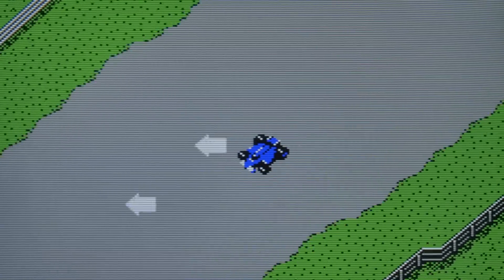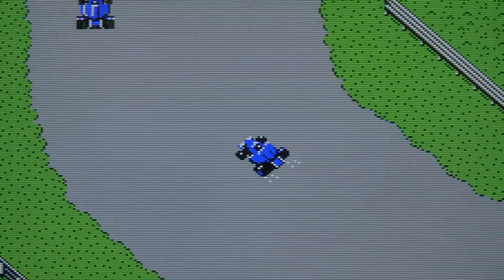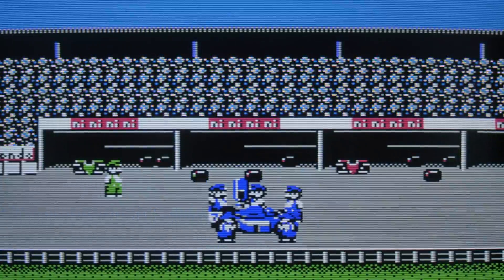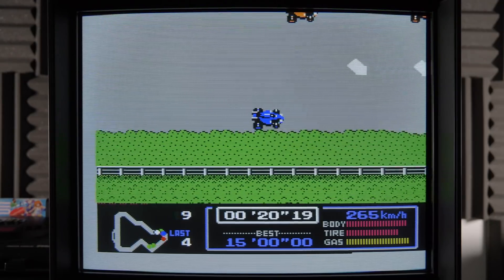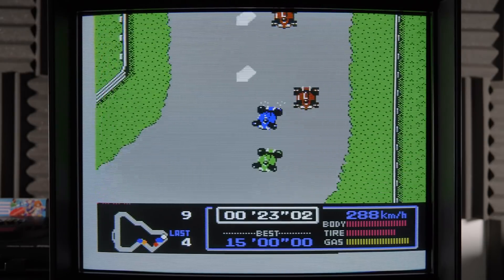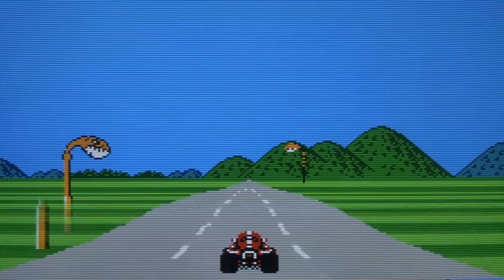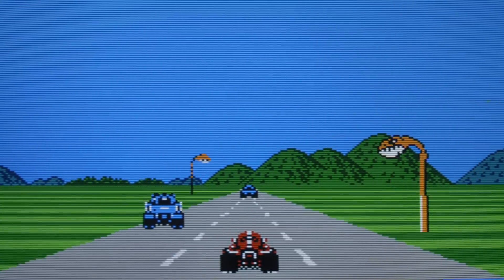According to Kazunobu Shimizu, the director of F-Zero, it was actually 1987's Famicom Grand Prix F1 Race for the Famicom Disk System that directly inspired F-Zero. The basic course layouts, core game design, and pit stops all resemble what F-Zero would become in an abstract sense. Nintendo of America criticized that game as not cool enough for US audiences, which fueled Shimizu's desire to make something cooler. He also worked as a designer on Famicom Grand Prix 2: 3D Hot Rally, and these two games combined with that criticism helped form the basis of F-Zero.